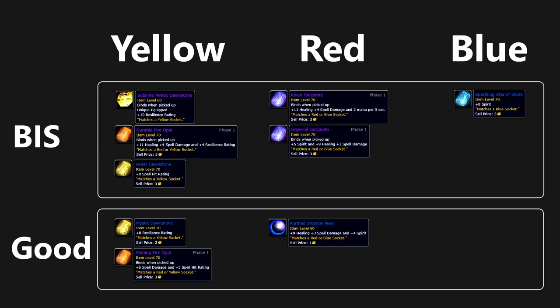For reds you generally want the healing-spirit hybrids. There is also a Royal Tanzanite available — arguably this is better depending on who you ask. If you spend a lot of time in combat it's superior to the Purified Shadow Pearl, but if you spend a lot of time regenerating then the Purified Shadow Pearl actually pulls ahead. For blue you just want to go for an 8 spirit gem — there are no generally better options, with spirit being the most valuable stat. There will be links to all the different gems and their drop locations in the description.